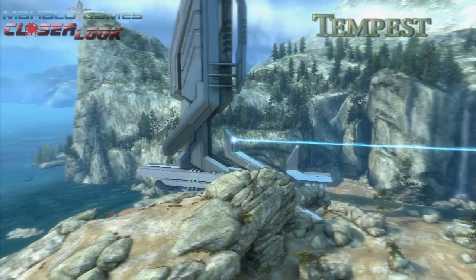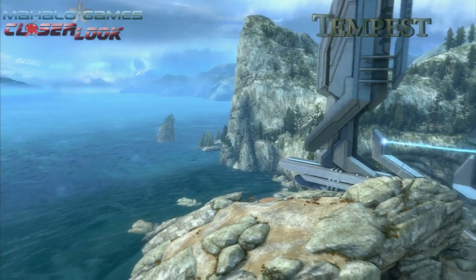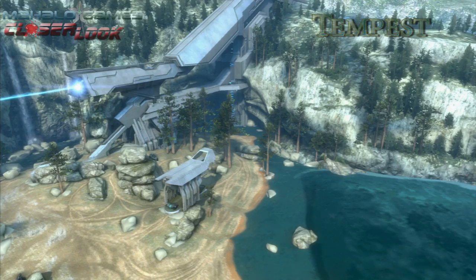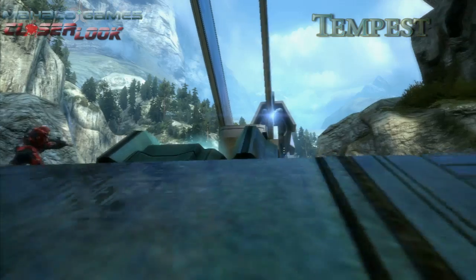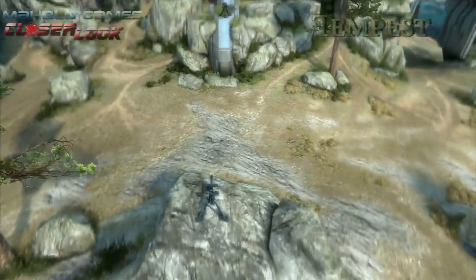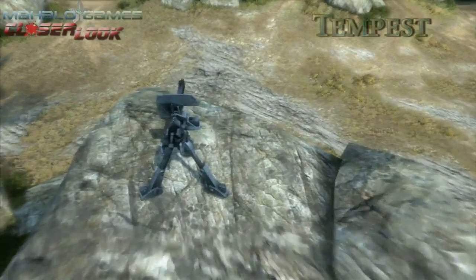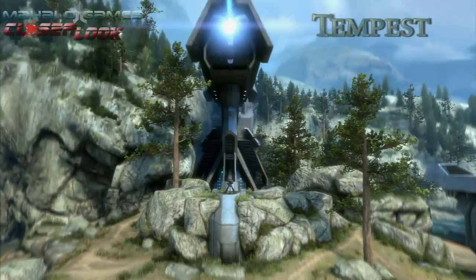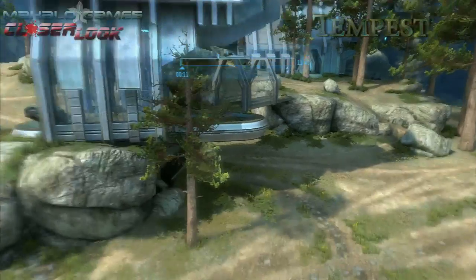The next map we have on the list is Tempest. A medium to long range map, Tempest features two bases opposite each other as well as four man cannons to send you around the arena. The two man cannons in front of the bases will send you out to two turrets standing facing each other — you've got to be careful when using these though, as you're very exposed. The two man cannons on the side of the bases will give you a quick start to get up close to the enemy.